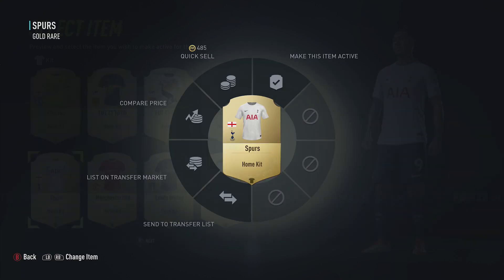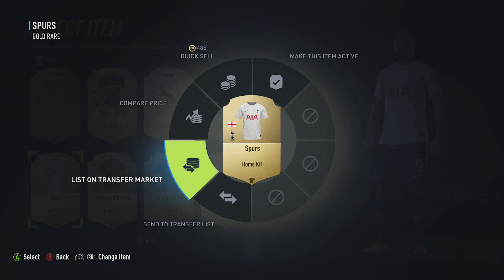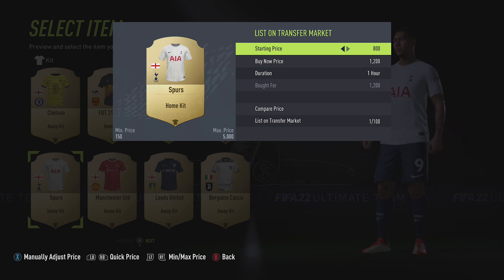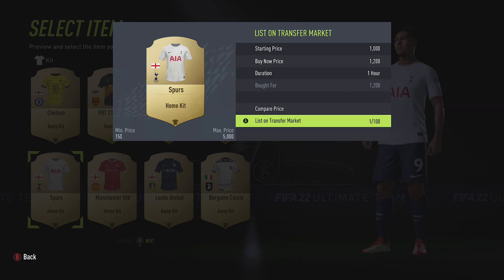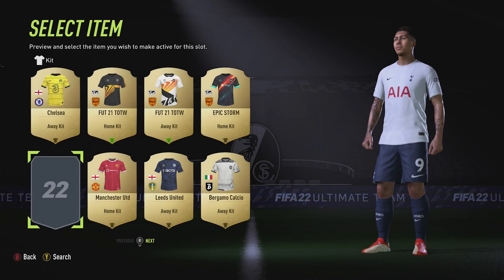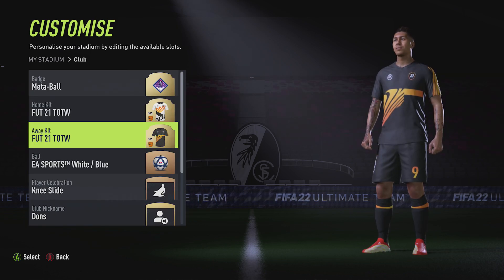I'm looking at the Buy It Now price, and the cheapest I can see is 1,300, so I could put that up for sale if I wanted. I'll list it on the transfer market — using LB to flip the price down. I'll try 1,200, which is actually what I paid for it. I'm just listing it to show you how it works. It's a nice kit, the Spurs kit, but now let's go and buy a new kit — so how do we do that?